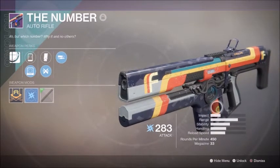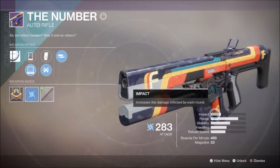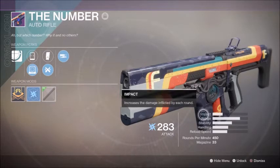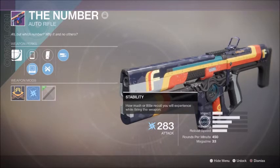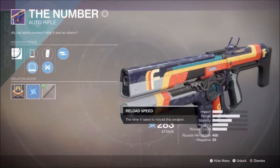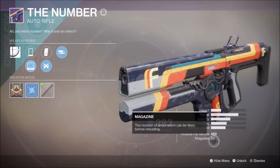Now we're going to come down here to what we have for its actual stats, after the suggested rolls that I have put on here. First off, for an auto rifle, we have really good impact. This is actually a slower-firing, higher-impact auto rifle. The range is pretty great for an auto rifle, and its stability is above average. I haven't run across a lot of high-stability auto rifles in this game yet, but it's really easy to control. Handling and reload speed are decent. Rounds per minute: 450 — a lot of faster-firing ones will be about 600 rounds per minute. The magazine is 33, which is a pretty good number as well.